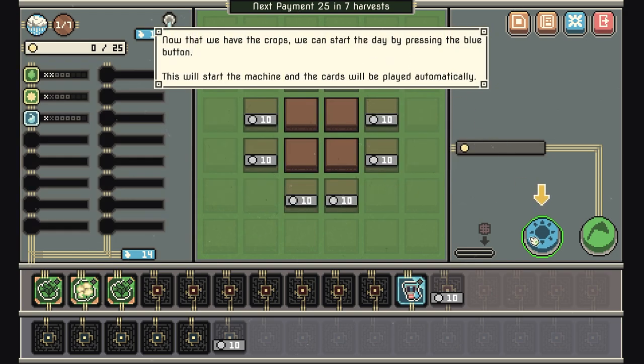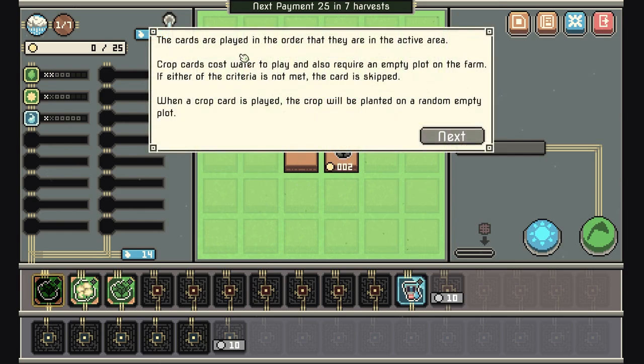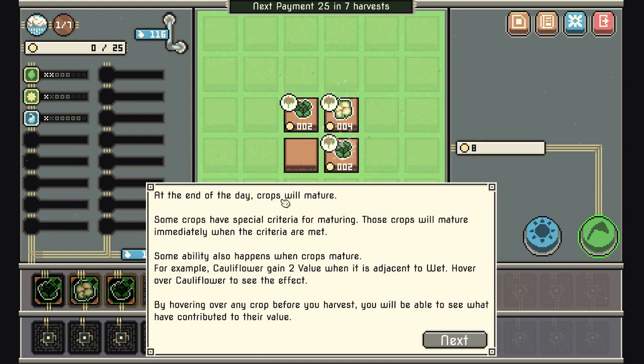Now that we have the crops, we can start the day by pressing the blue button. Cards are played in the order they're in the active area. Crop cards cost water to play and also require an empty plot on the farm. If either criterion is not met, the card is skipped.